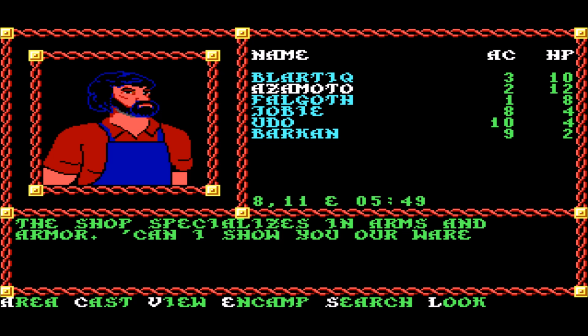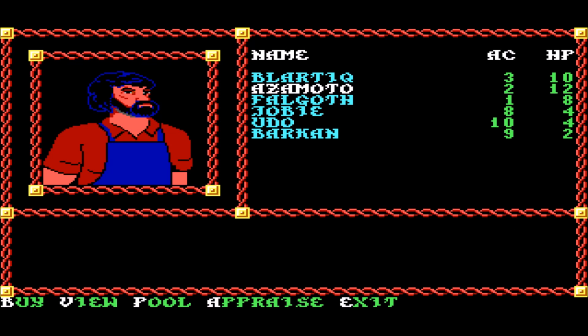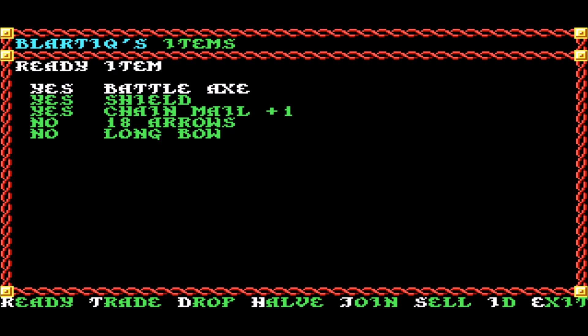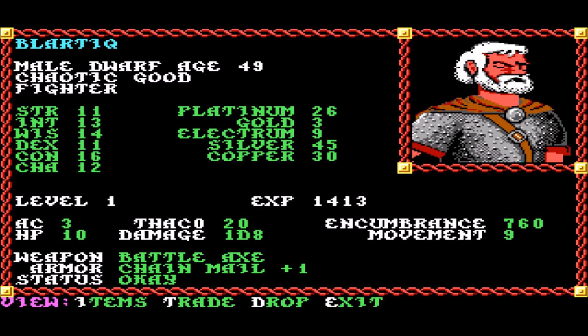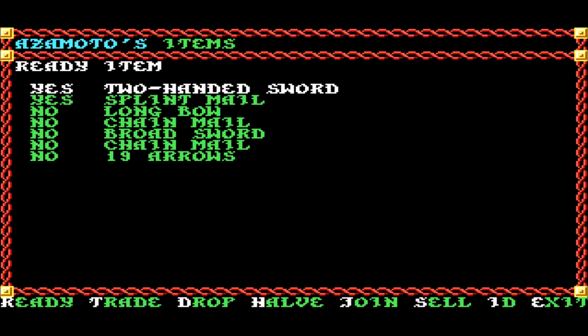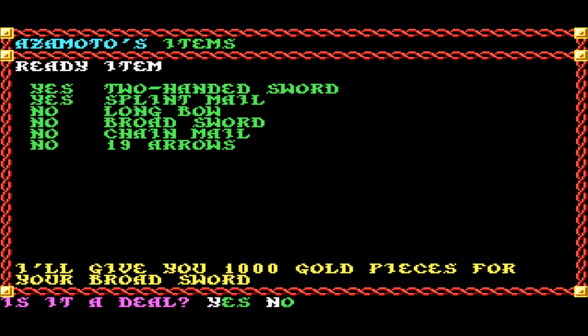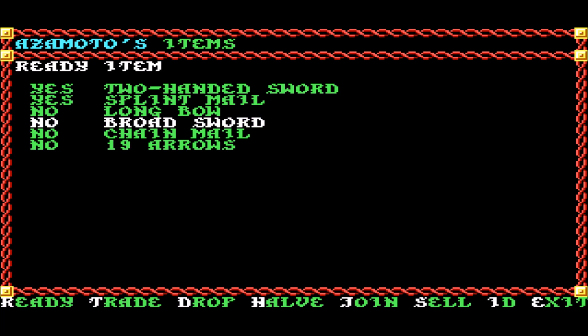I went and sold some of our weapons and then I noticed that the sales price was suspiciously high on a number of our ill-gotten gains here. When I tried to sell, say, the Chainmail - actually that's fine, sell that for 12 gold. The broadsword, however, 1000 gold for a broadsword. I don't think so. It's got to be magic. So let's go and ID that.